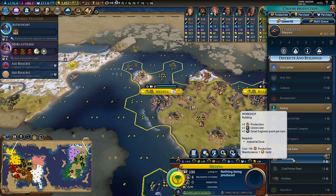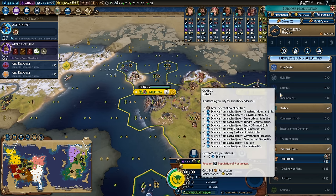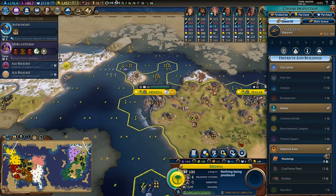Similar logic here in Medina - if I work on the workshop I'll be able to grab a campus very soon. And the reason I want a campus even if it doesn't have very good adjacency is that my campuses are really really damn powerful.